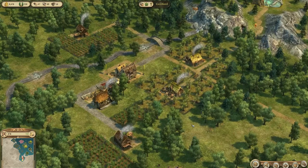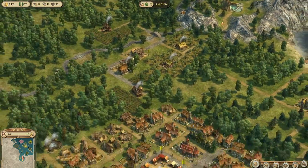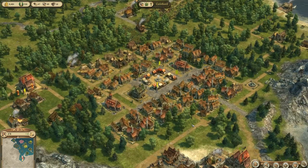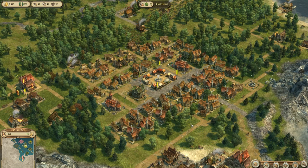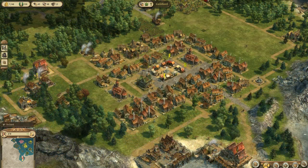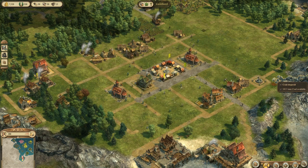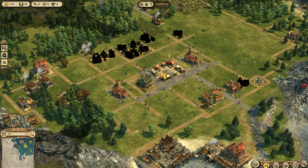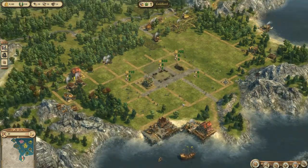When building on your first island this is where we start to see the major differences between 1800 and 1404. Now of course 1404 came first about 10 years ago and 1800 builds on top of the last two games as well, 2070 and 2205. The first major difference I noticed is that buildings don't require workers. All production buildings just work on their own. You could have no population whatsoever and your farms, mines, lumber mills, bakeries or whatever you have will all just work and produce goods no problem.